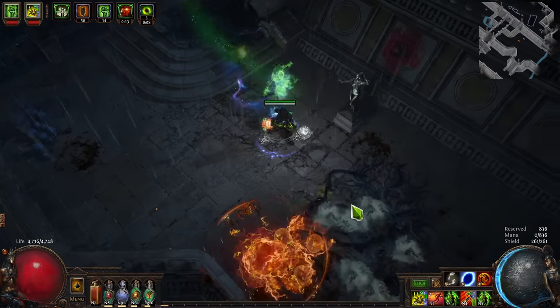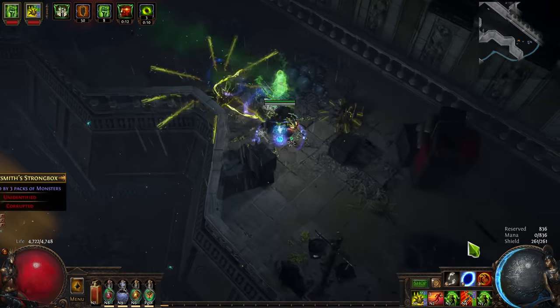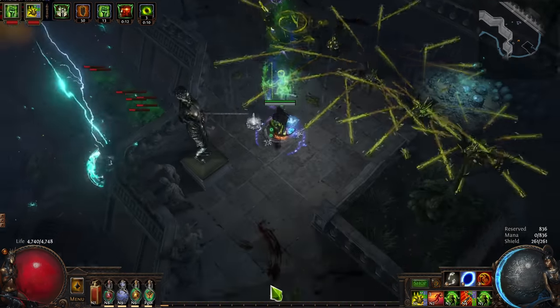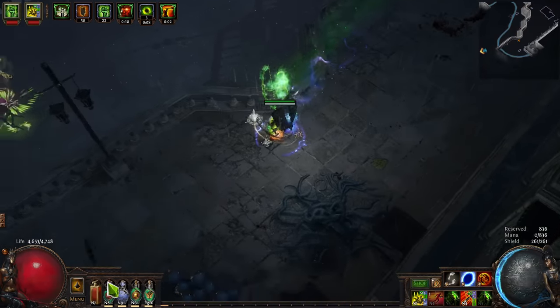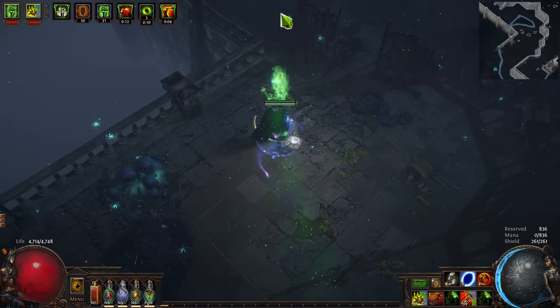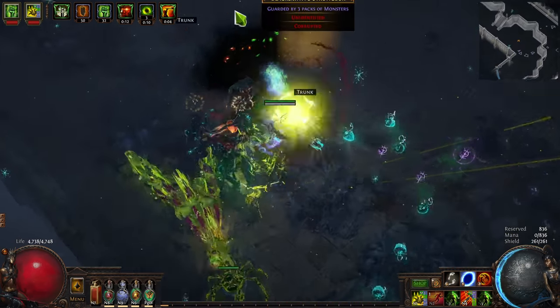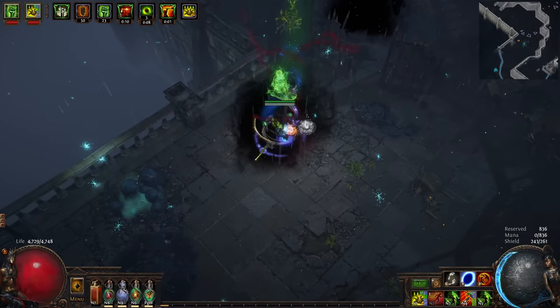Similarly, a Withering Touch Blast Rain setup on Toxic Rain or a Poison build won't really do very much damage, but it will certainly get a lot of Wither stacks going. But if your totems happen to get killed on a boss, you can fall back on Withering Step, or at a higher budget use a Timeless Jewel and not need the support totem entirely. When totems are truly support, I think they're fine — and if a totem dies, it's a small detriment but doesn't completely ruin your single target.